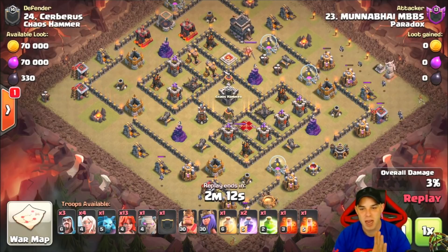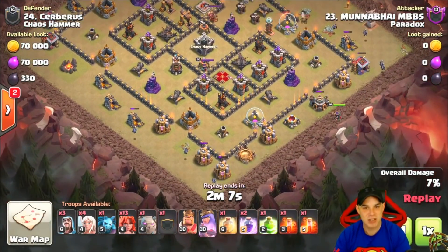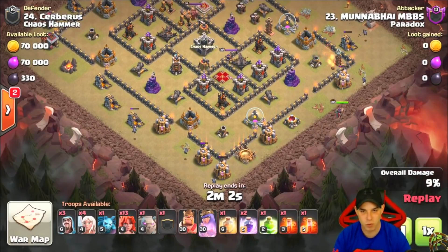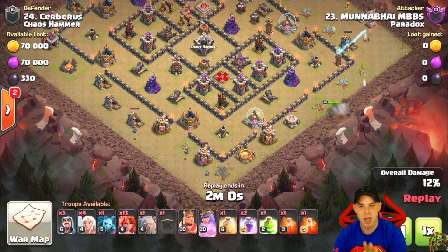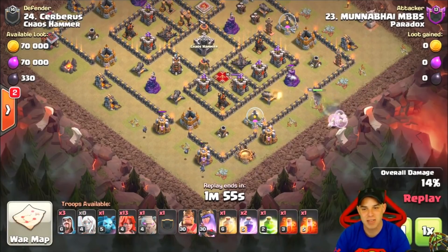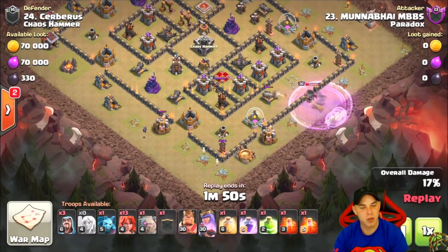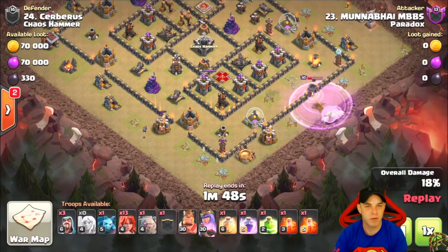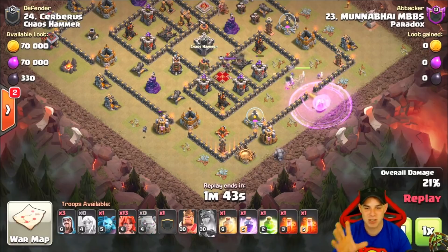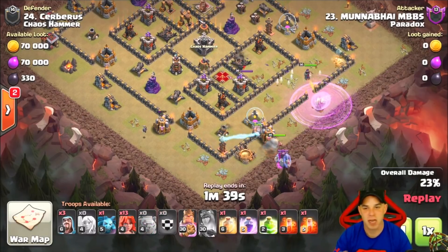In this attack, he uses minions to pick off trash ring structures around the base, since the archer towers and air defenses are sunk in really deep while the cannons, wizard towers, and mortars on the outside don't provide much protection against air troops — that's where the minions come in. Very creative attack using a queen walk, leveraging his queen's level to take out half this base. On the opposite side he uses golem, bowlers, valkyries, and the barbarian king.